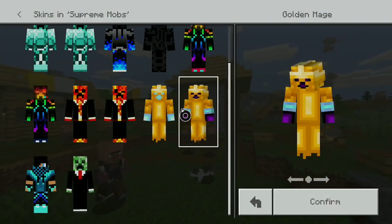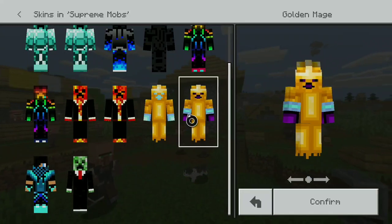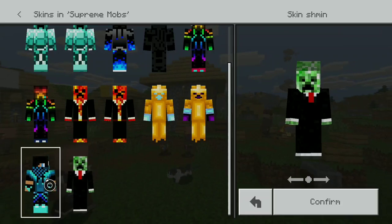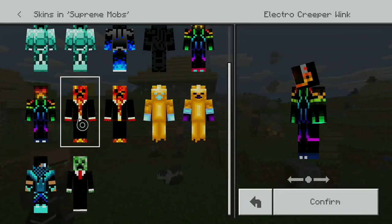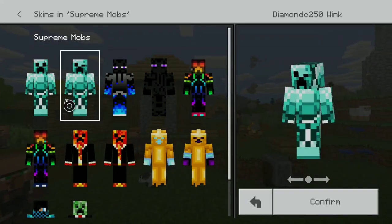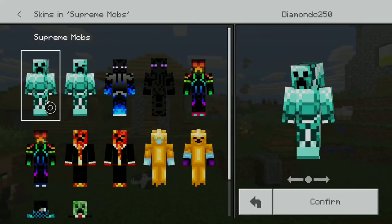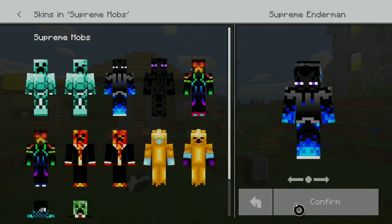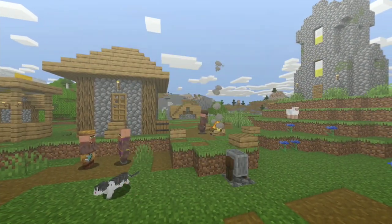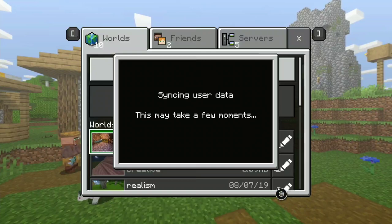Once it loads up, you'll see the skin pack — for example, 'Supreme Mops.' It'll have a lock icon but don't worry, you can still confirm it and use all the skins. I have the golden mag one, the winky one, all of them. Once you're done, go into a match and it'll work perfectly. Click Confirm, click Play, select your world, and you're done.